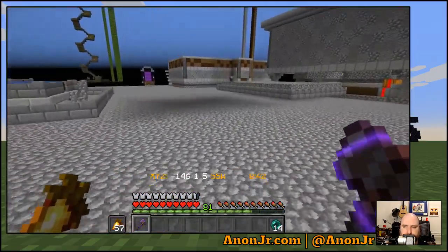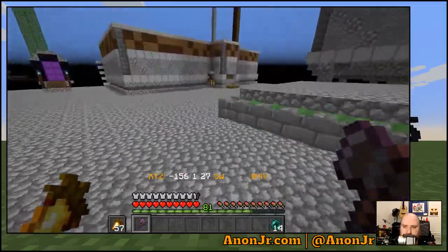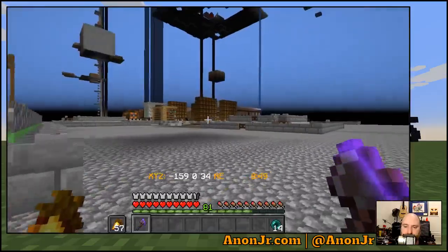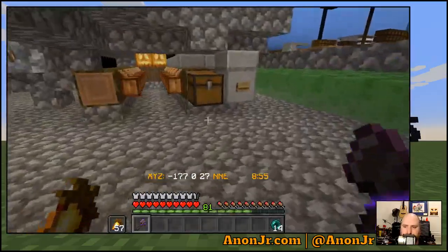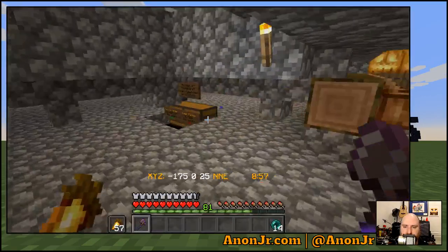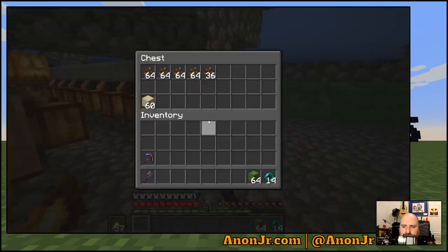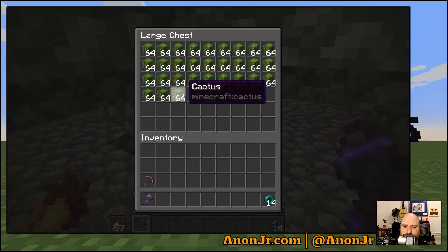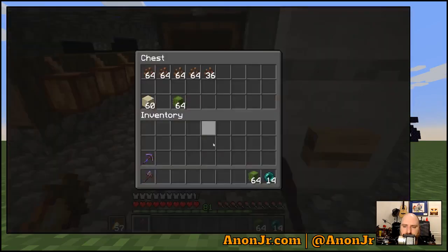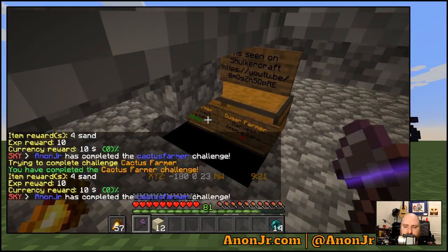First things first, I want to see how much cacti has accumulated, because instead of turning it into sand — which I desperately need for the sandstone fortress — I've been trying to build up enough sand and cacti. That might actually do it. I can't remember if it was one stack or two to fill a layer.